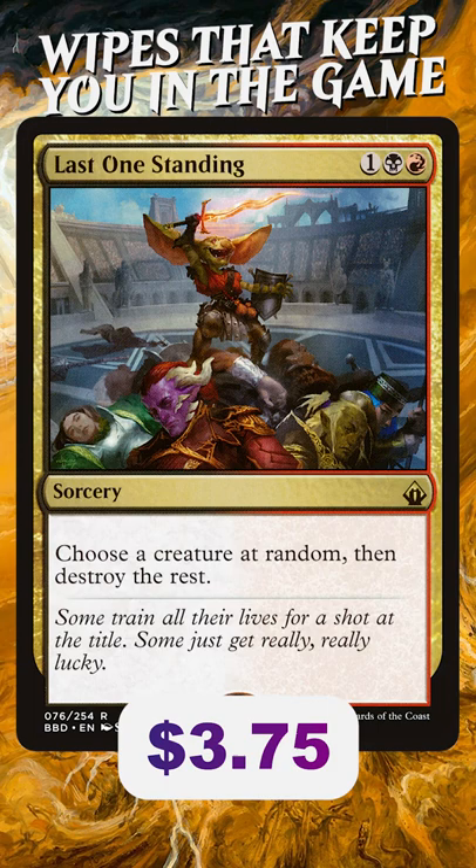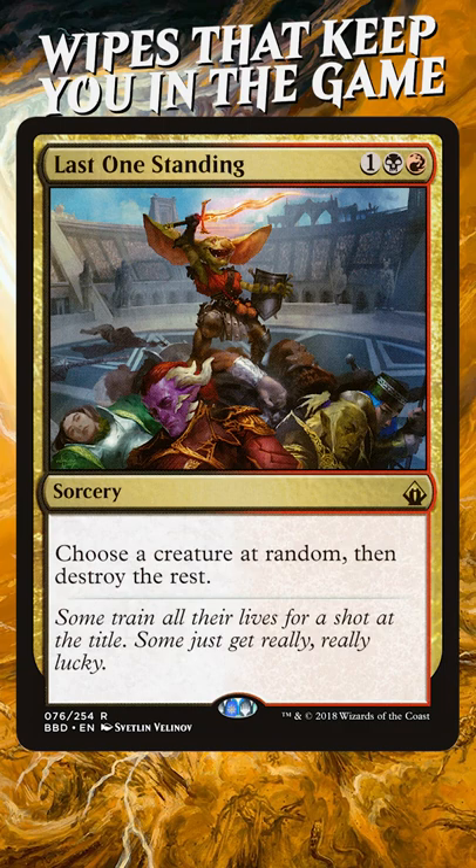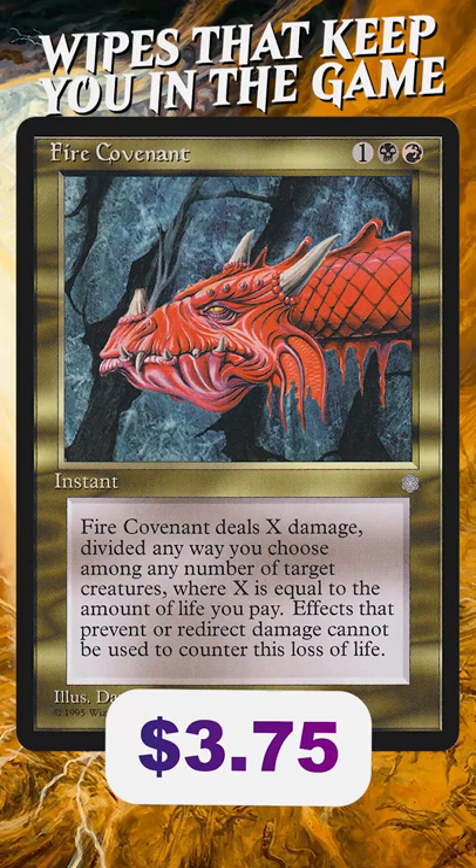You should take a look at Last One Standing. It's a three-mana Board Wipe, and yes, there's some randomness to it — sometimes it doesn't kill exactly what you want, but sometimes you're the one left with the creature and enough mana to deploy more threats. This is powerful.